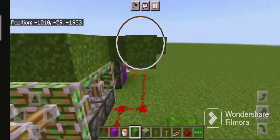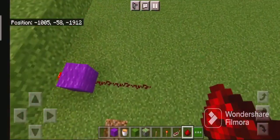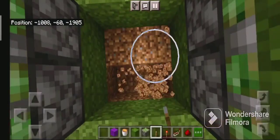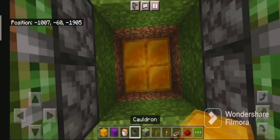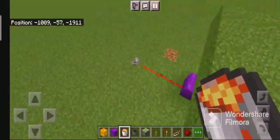The only way to survive this is by using fire resistance, but every trap has a way to survive. This trap is cheap and doesn't take a lot of resources, making it good if you just started a server. You can even use another activation method rather than tripwires, such as a Skulk sensor.